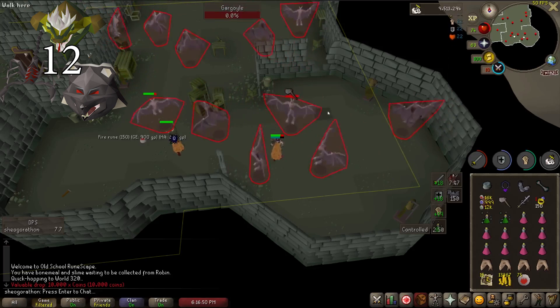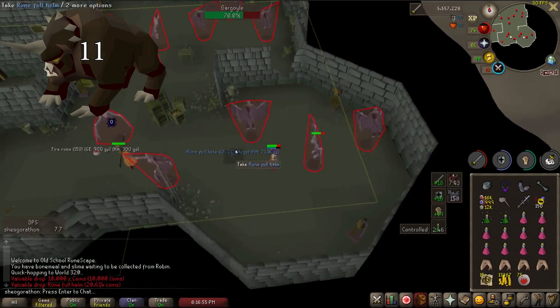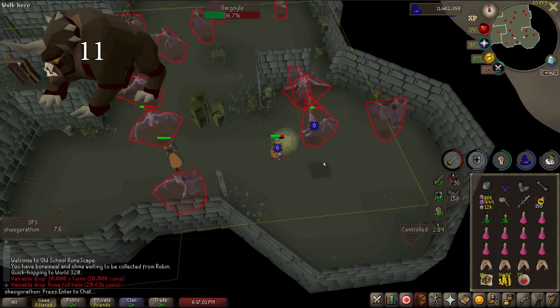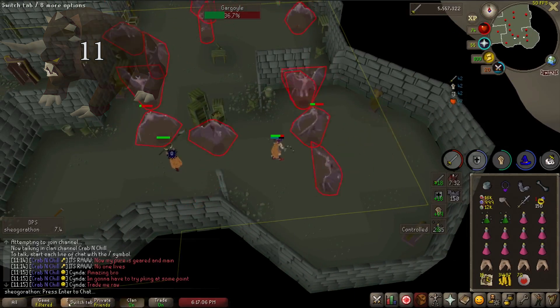Dark beasts are a very common task and very fast for points. Leave these unextended and you will get assigned only 10 to 20. I power through these in the Elf Slayer Dungeon for crystal shard chance. They also have a great superior, with the highest chance of imbued heart before smoke devils or hydras.